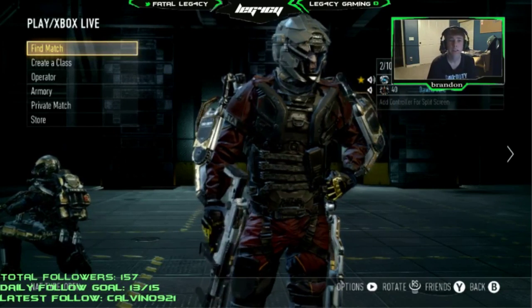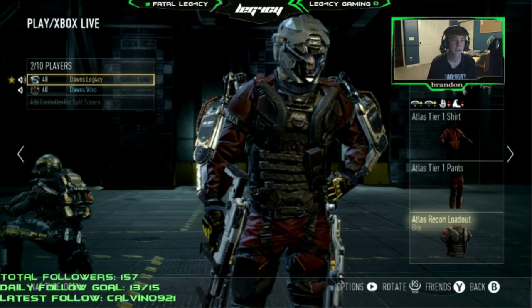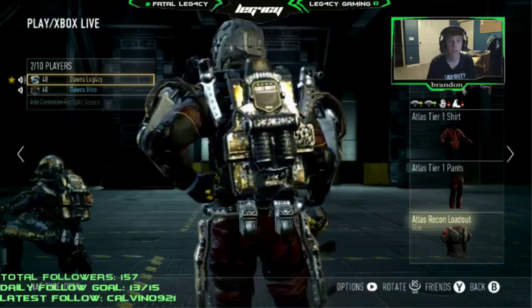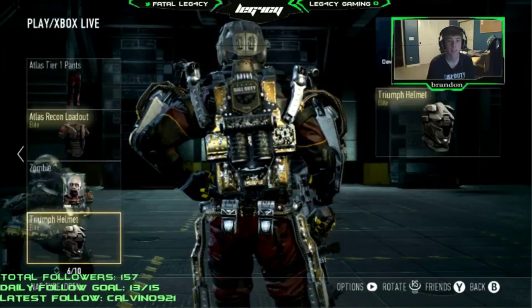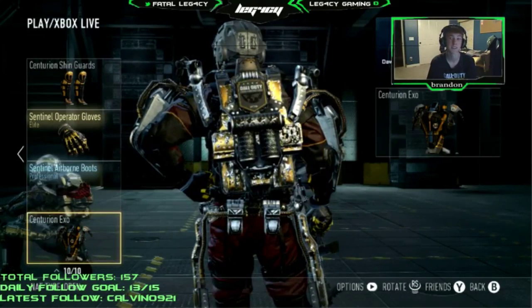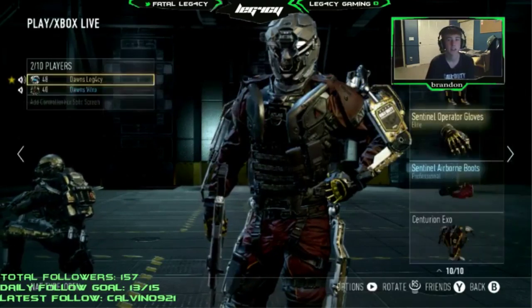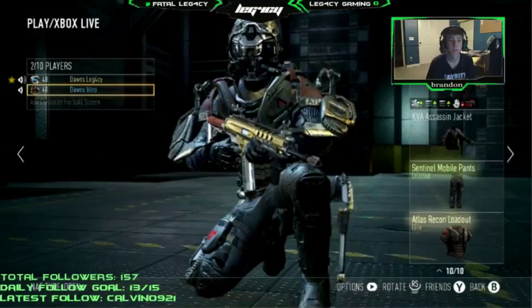This glitch lets you get any EXO or helmet that costs money — you don't have to buy it, but you can wear it. For example, it says I'm wearing the Centurion EXO, but this is actually the Championship EXO. It's really simple to do, and shout out to my man Vitro right here — he showed me how to do this glitch.